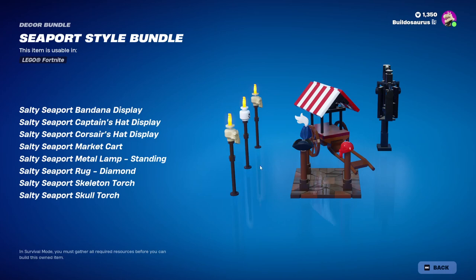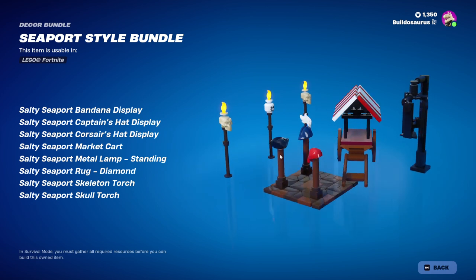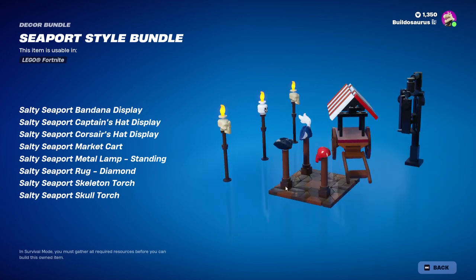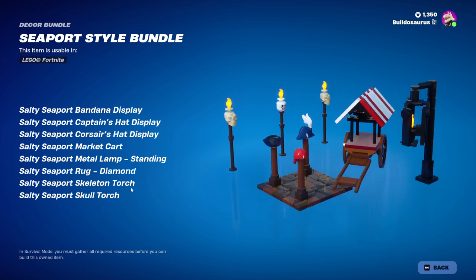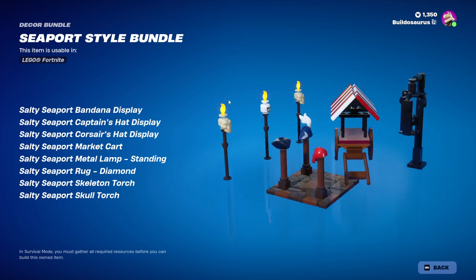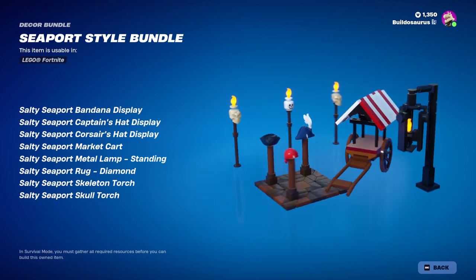There we go, that's the last one. So there's three pillars with pirate hats on them - a bandana, a tricorn, and a captain's hat. This floor part is separate - I think that's the rug diamond. There's also a skeleton torch and a skull torch. I don't know which one is which, because they both have a skull on them. One has a LEGO skull and one has a more realistic, spooky skull. So yeah, that's what I wasted my money on.